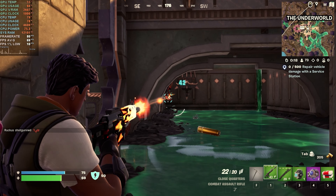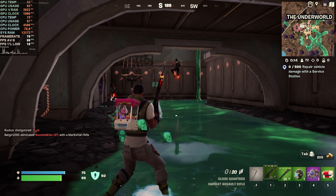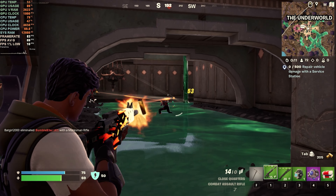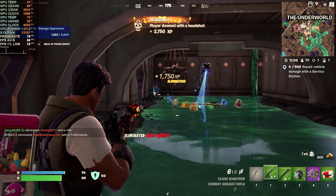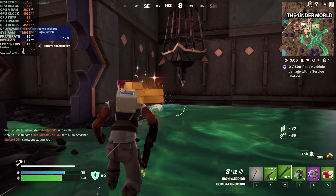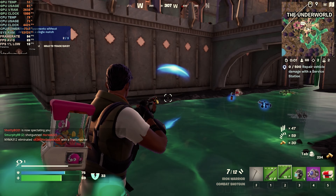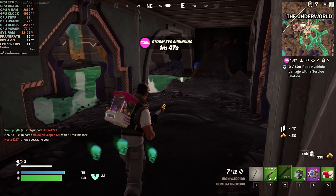Fortnite was a mixed bag. The lobbies and the drop were really ropey and it took a bit of time to calm down and settle when landing on the ground, but when I was in the actual game having a run around, collecting loot and getting into a bit of combat, I was hitting above that 60 FPS mark — and I am all about that.